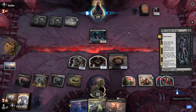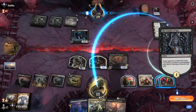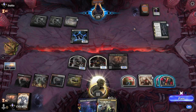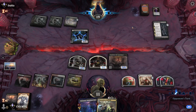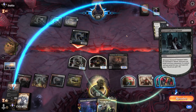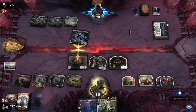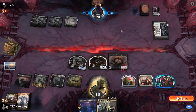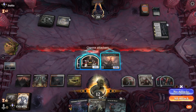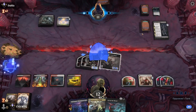Cruelty of Gix — well, that's a little annoying, it can take out one of these Shelters. And they're going to exile it. We'll take our block and go to combat, cracking in with everybody. We'll pass, holding open the Takenuma.